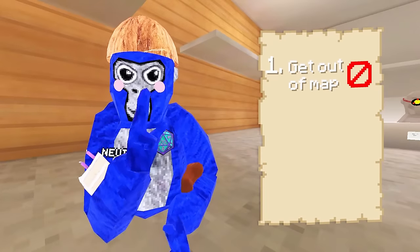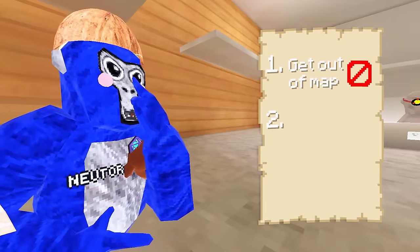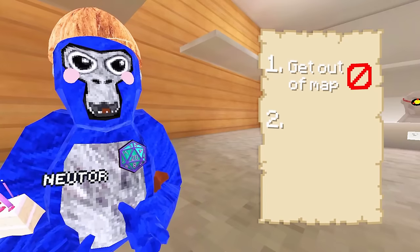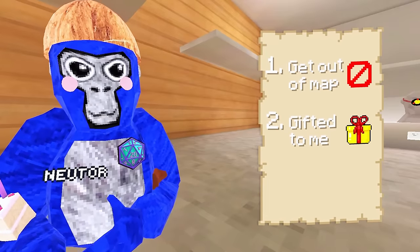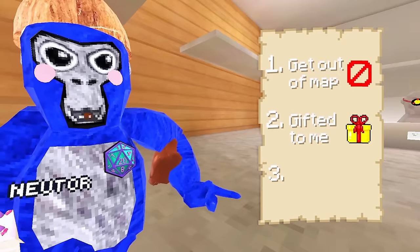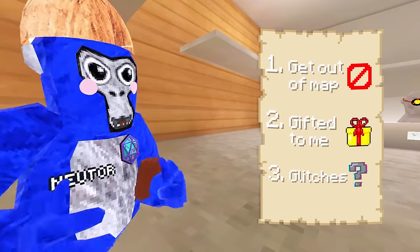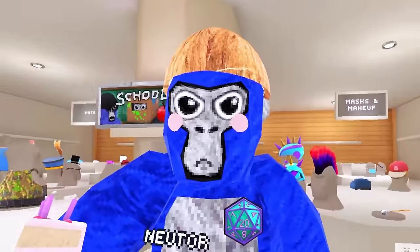So there's going to be a checklist right here, and we're going to be checking off each strategy. The first one is we're going to be trying to get out of the map. Second strategy, and the most known one, is just trying to get someone to gift it to us. If this one fails, then I'm going to have to buy it, but we're not going there. The third objective is to try and get it on standalone with a glitch or two.